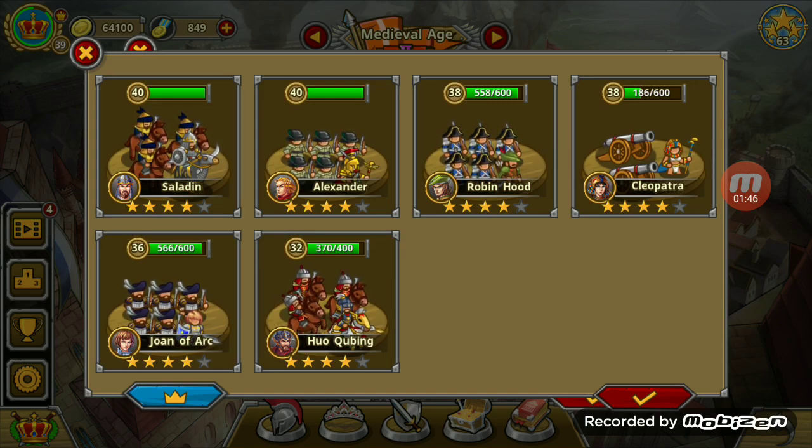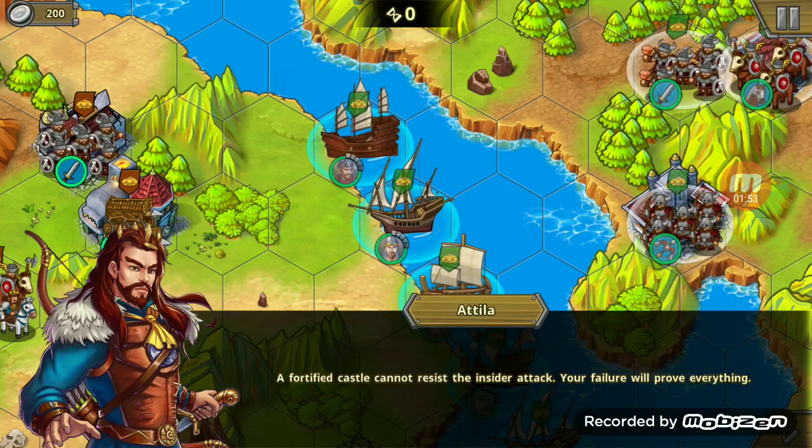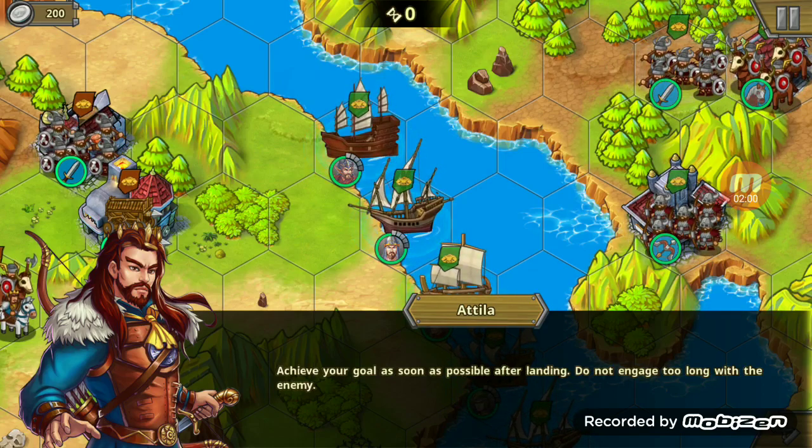You saw how to enter the campaign — you hit the check mark and move in. The mission briefing says: 'A fortified castle cannot resist an inside attack. Your failure will prove everything. Achieve your goal as soon as possible after landing. Do not engage too long with the enemy.' Wise words.